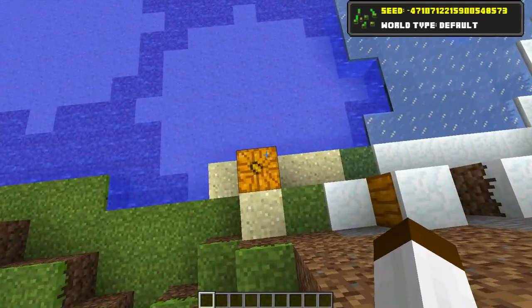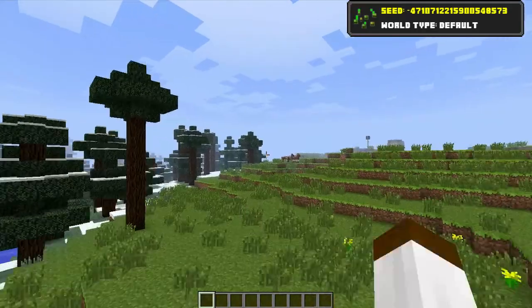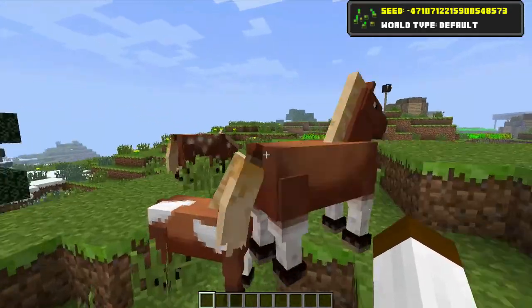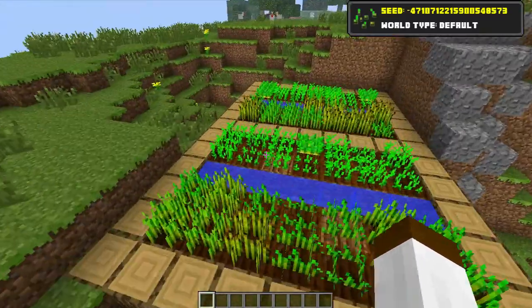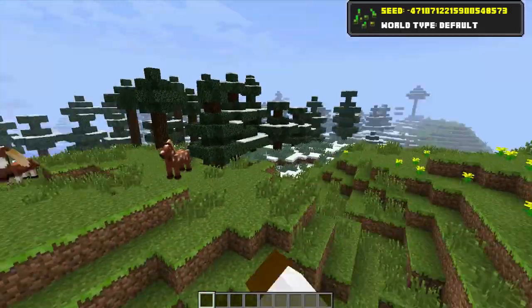Once you're here you go up over this hill and you'll see horses — horses straight away guys! Now you've got your horses which is quite simple to get. You've got your wheat here to tame them, and you've got your carrots as well. And you've got your wheat to tame them, so you've got a village.